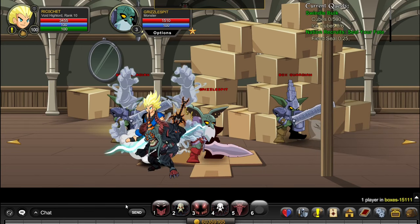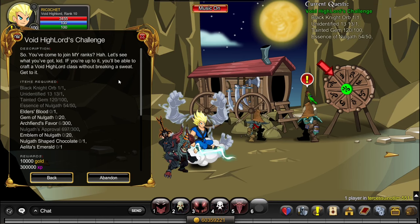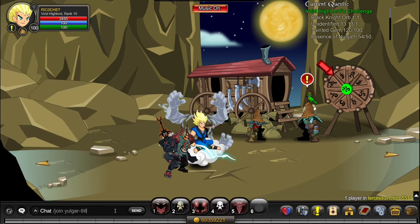To get the 6 Ice Cubes, go to /join Mount Frost and kill the monsters there. As for the last two items in the quest — Unidentified 13 and Gem of Nalgath — you can either get these from spamming the Supplies to Spin and Assistant quests, or if you want to get them individually, go to /join Yolgar 9889.